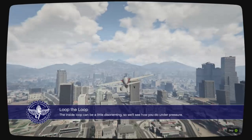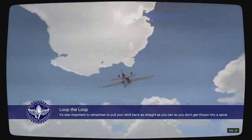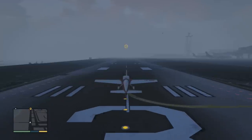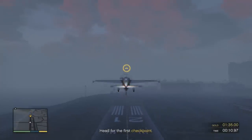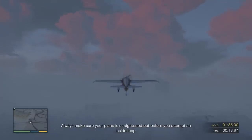Loop-de-loops. Launchpad McDuck says any landing you can walk away from is a successful one. The inside loop can be a little disorienting, so we'll see how you do under pressure. Make sure you start this stunt from a completely level position. It's also important to remember to pull your stick back as straight as you can so you don't get thrown into a spiral. Take off and head for the marker at the end of the runway.